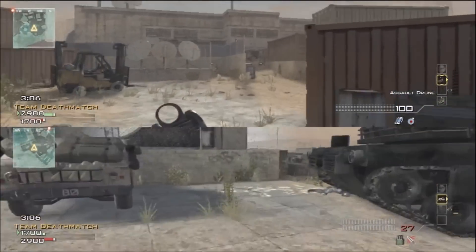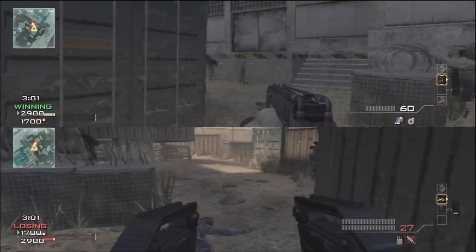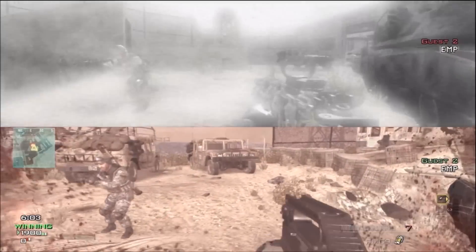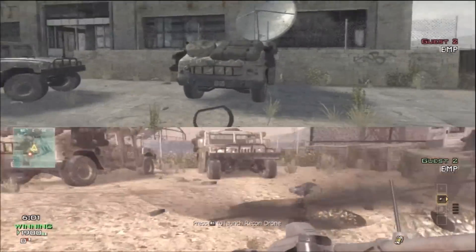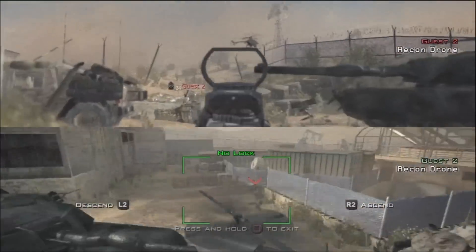I think personally that's probably the best way, if not one of the best ways, to kill a juggernaut. Now I'm going to give you guys something a little bit special — an EMP right here. You've seen it in Modern Warfare 2, and there's not much that has changed. If anything, I can't see a difference.